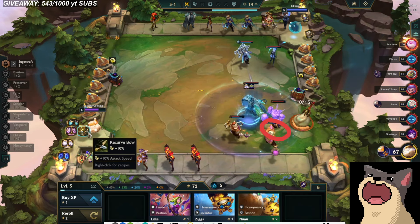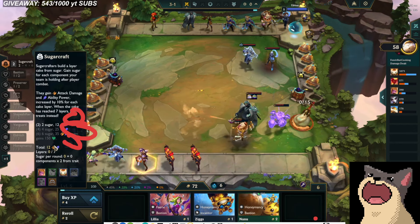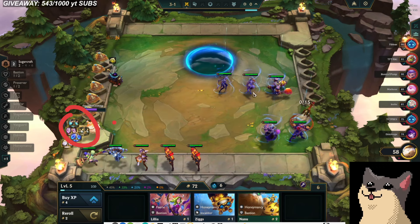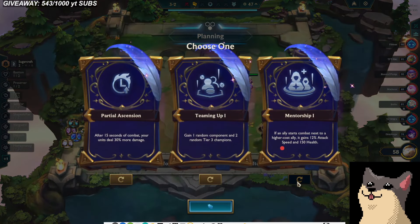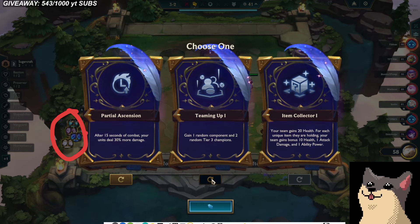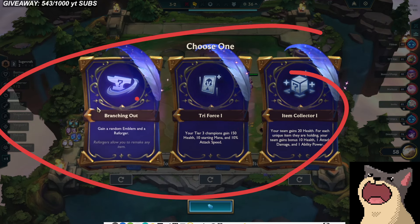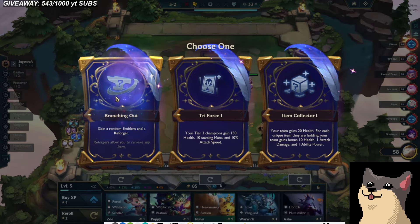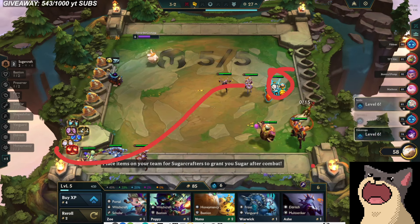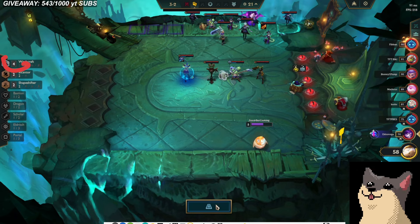Bard already killed a unit — very strong. I have a Gunblade component which is pretty nice, and a frontline item. I'm not getting any Sugarcraft in yet — it's still a problem. I'm looking for anything and I see Branching Out, so I'll just take Branching Out and whatever trade I get is the one I'll play. And what do you know — I got a Sugarcraft Emblem! I think this Sugarcraft line only really works if you hit a Sugarcraft Emblem for your cashout, because now I'm basically four Sugarcraft.